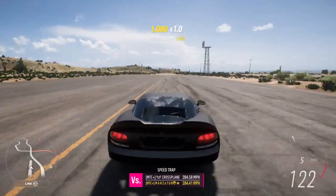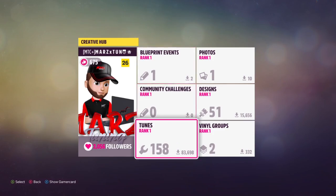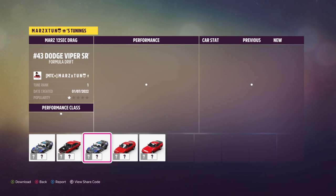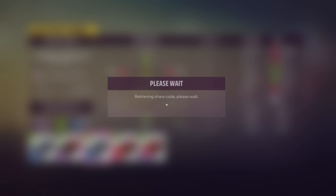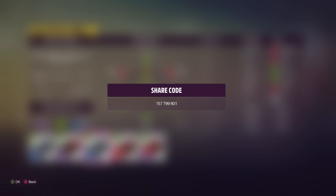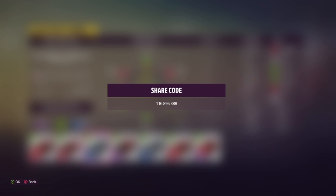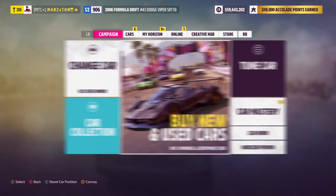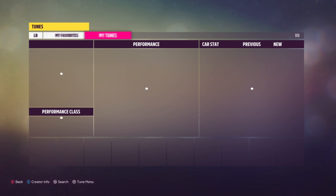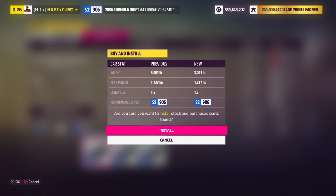Running 220s — anything in the 220s is really really fast. Let me show you the tune codes. The drag strip tune is 157-799-901. The street tune, the one we've been using, is 116-895-388. Let's load up the drag strip tune real quick — the 12-second one — so I can show you guys how to drive it on the strip.